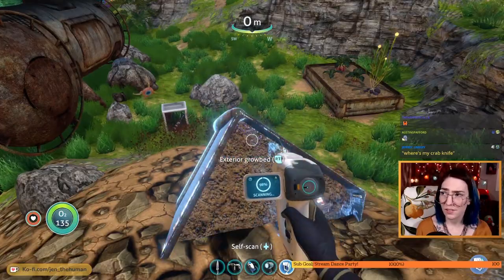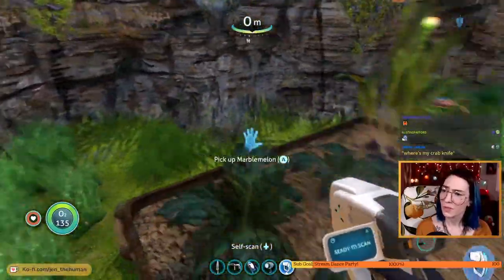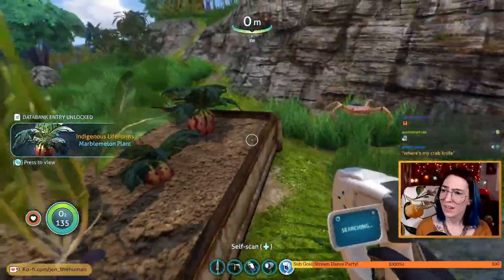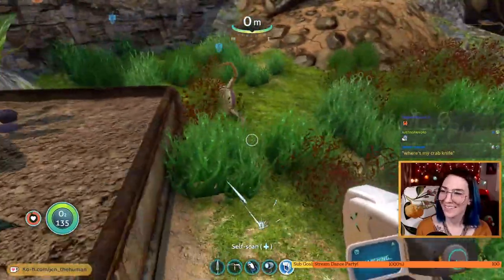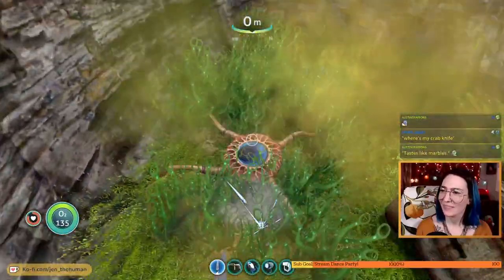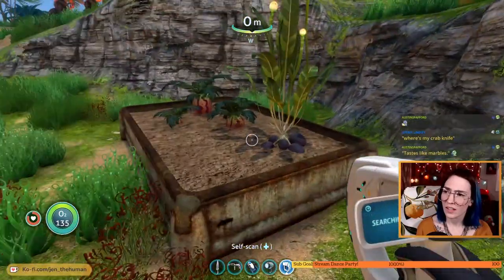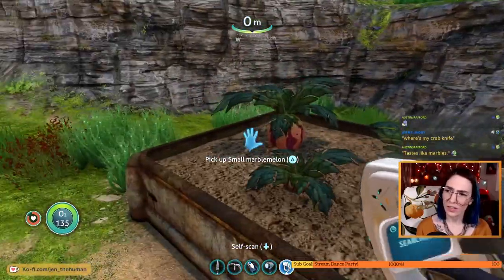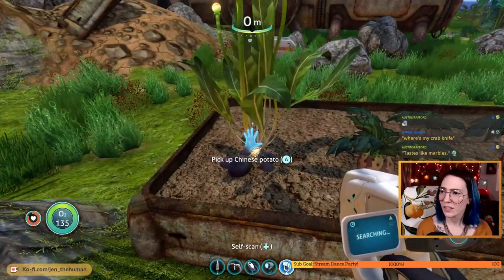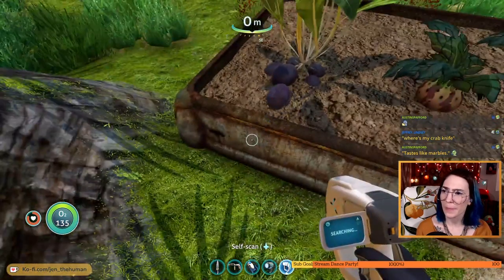No, no — stay away from me! Marble melon. Are you dead? I think it's already dead. It hurt me. I'm just trying to scan these potatoes. Small marble melon — I don't want to pick these because it's just going to tell me I can't eat it. A hearty vegetable common in federation space — maybe I can feed it to the crab.